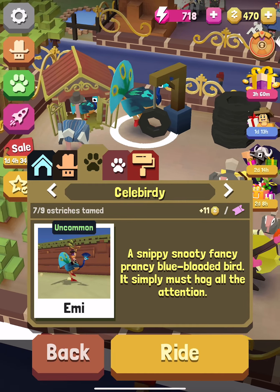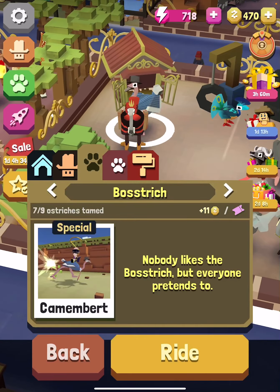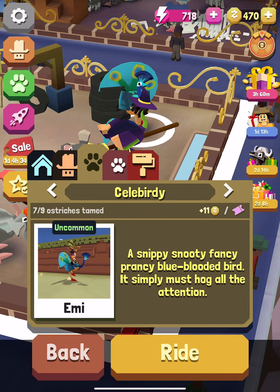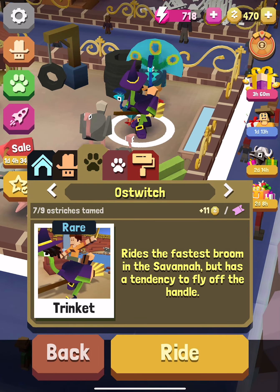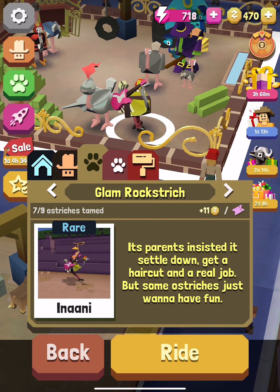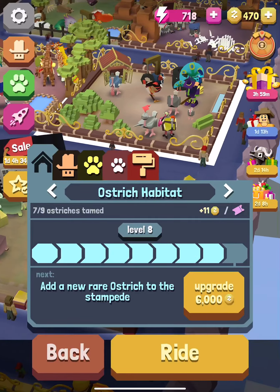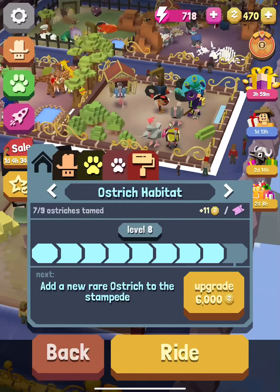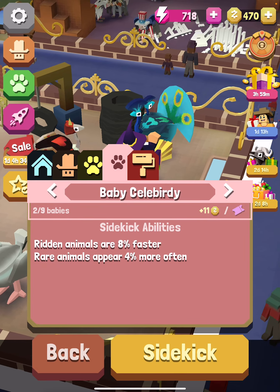Now on to the ostriches: Celebrity Ostrich, Boss Stretch Ostrich, Ostrich of Hearts, Ostrich Chevalier, Glam Rockstrich. I have a baby Celebrity — ridden animals are eight percent faster, rare animals appear four percent more often.